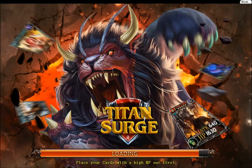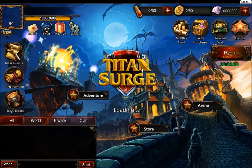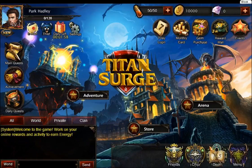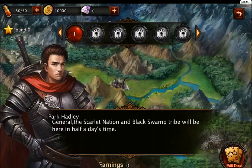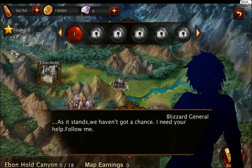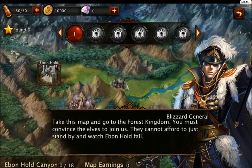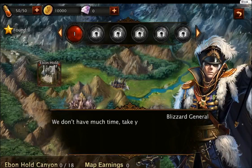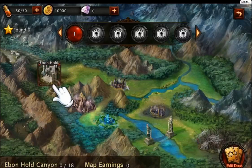Hey, what's this? Park Hadley, General — the Scarlet Nation and Black Swamp tribe will be here in half a day's time. As it stands, we haven't got a chance. I need your help — follow me. Take this map and go to the forest king. You must convince the elves to join us. We cannot afford to just stand by and watch Ebon Hall fall. We don't have much time, take your men and go.